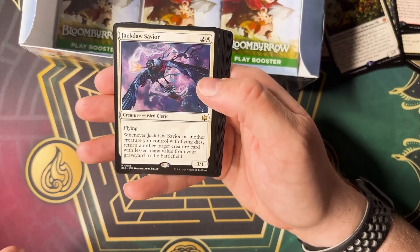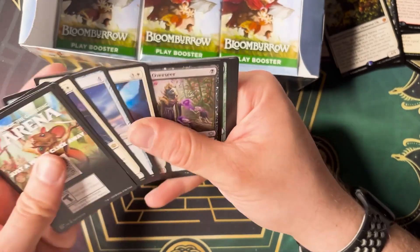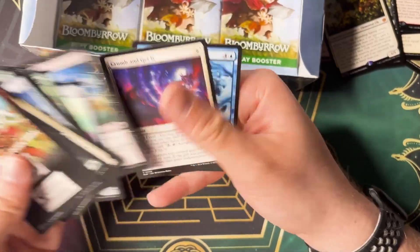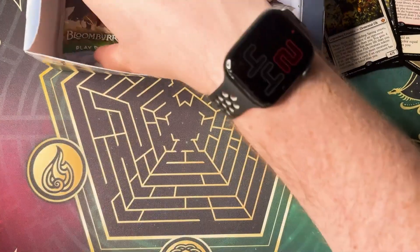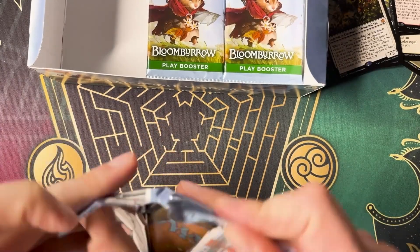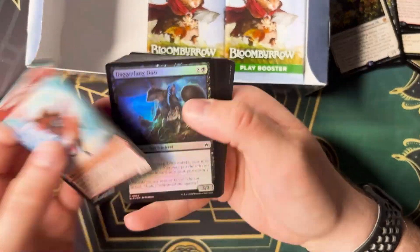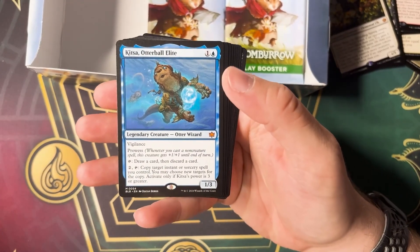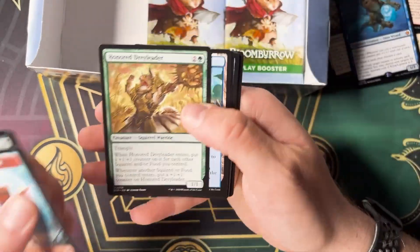Jackdaw Savior — Bird Cleric. That's a cool thing. Final four — I think there's one extra pack over there, so I think we got a total of four packs to go. We found one special guest, but we found a lot of really cool mythics, so pretty happy. Kitza — that's another one, I think that's a couple of bucks. Zoltan. Great job.